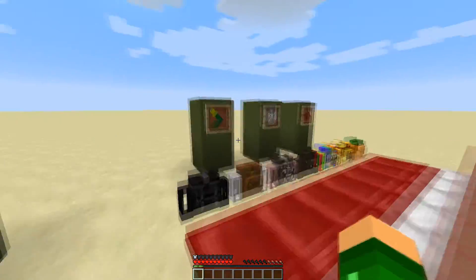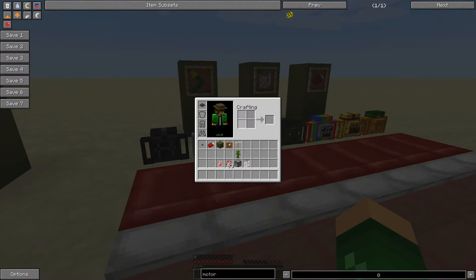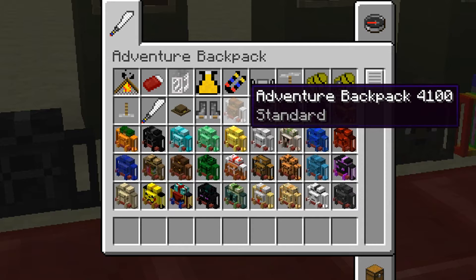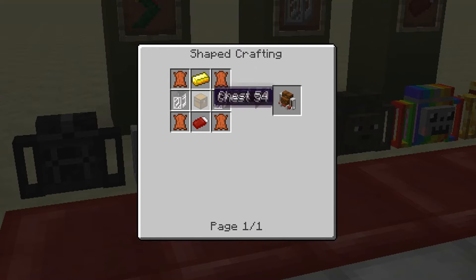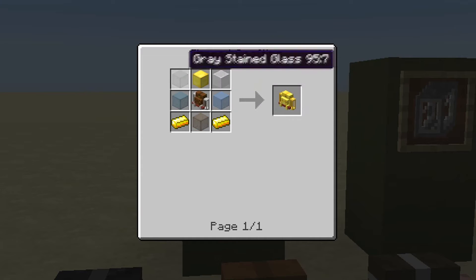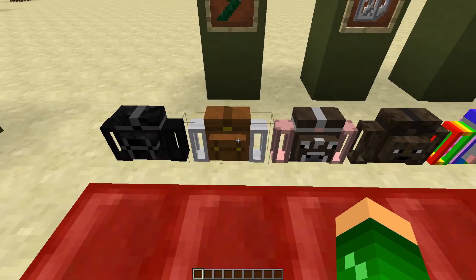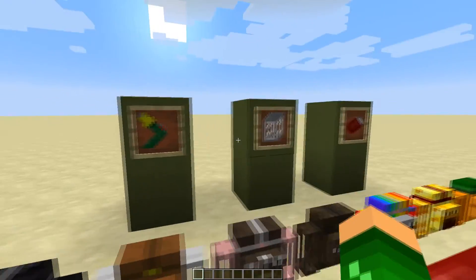Now for the main item — the Adventure Backpacks. These come in a huge variety. The standard adventure backpack is crafted with two backpack tanks, a chest, and a sleeping bag. You craft a sleeping bag with carpet and a piece of wool. To get the other backpack variants, you put the adventure backpack in the center of the crafting grid and surround it with the required materials — for example, the gold backpack needs a block of gold, gold ingots, and stained glass.